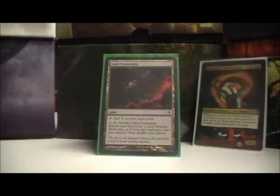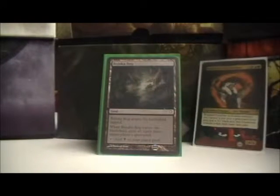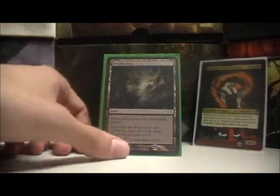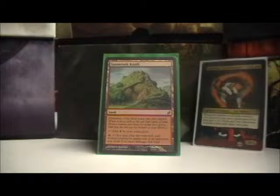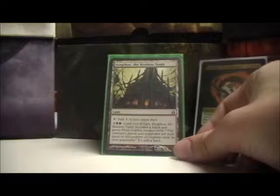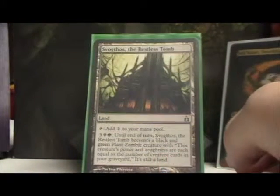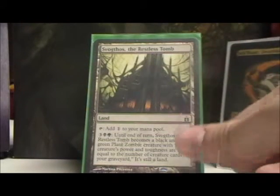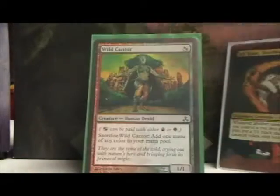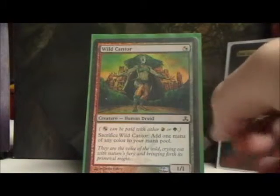I also have Firelit Thicket — the only filter land I put in, because I don't really need to filter black since I've got so much of it already. Jund Panorama and Terramorphic Expanse just to search those out. Bojuka Bog for graveyard hate, which is pretty relevant in EDH. Spinerock Knoll is a hideaway land that activates when I deal seven or more damage — I'm generally doing that with my big hasty tokens. And finally Savageborn — I mean Savagthos the Restless Tomb, which I actually won a game with by attacking for the win.